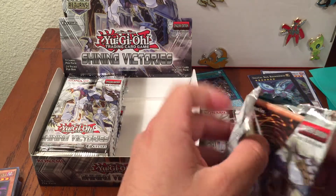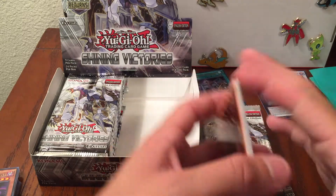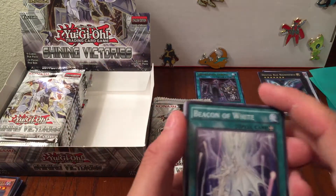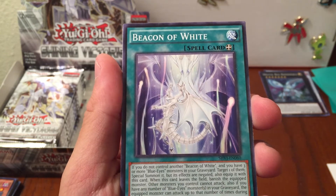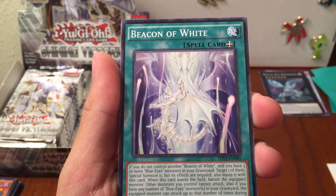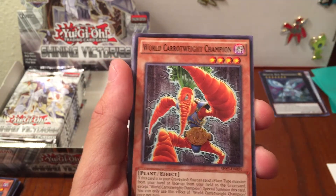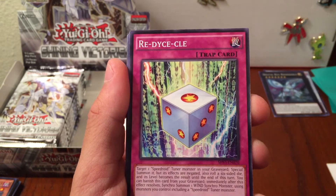The next booster box I'll probably buy will be the movie pack - the Dark Side of Dimensions or whatever it's called - just because that's a blast from the past. I grew up watching the original Yu-Gi-Oh. Beacon of White - if you do not control another Beacon of White and you have three or more Blue Eyes in your graveyard, target one and special summon it but its effects are negated, also equip this card. That's probably pretty decent in a Blue Eyes deck.